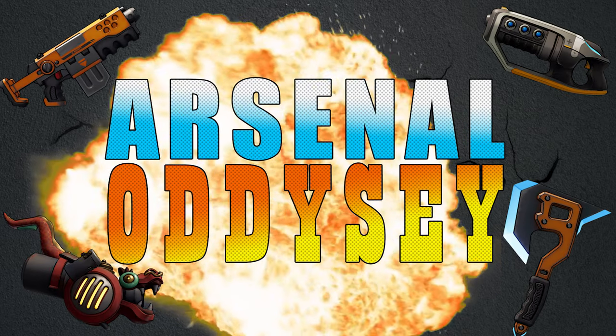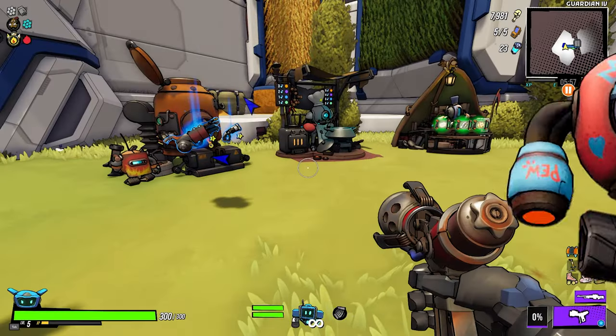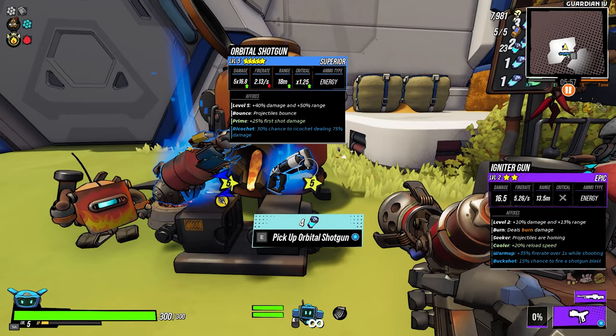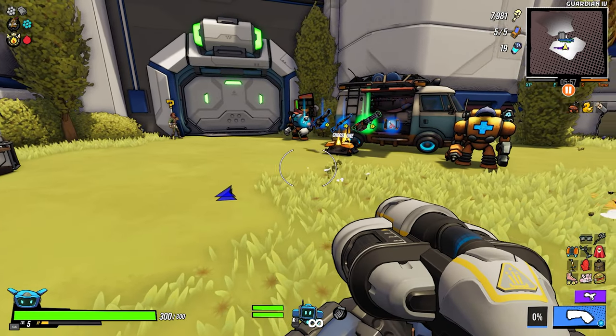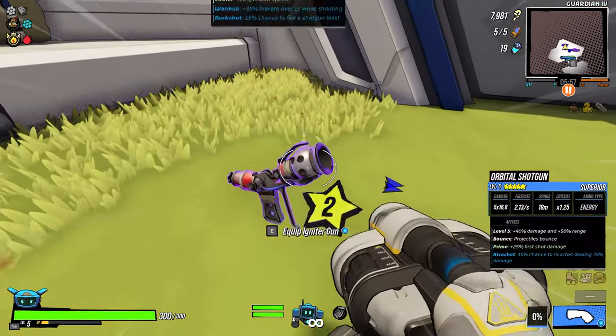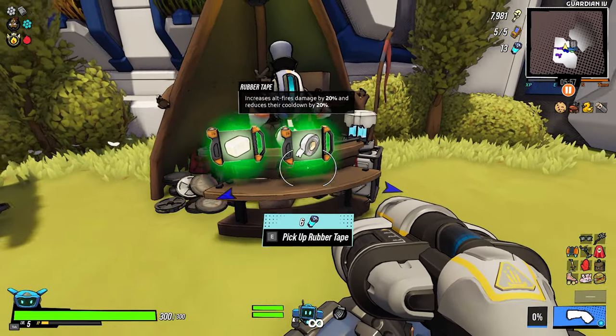Hey guys, welcome back to another episode. I hope you're doing well today, and if you're not, I hope this episode makes your day slightly better. Alright guys, orbital shotgun on engineer - we are going burn engineer. I think it's going to be freaking fantastic. Let's drop the igniter gun just in case - I want the grappling hook.